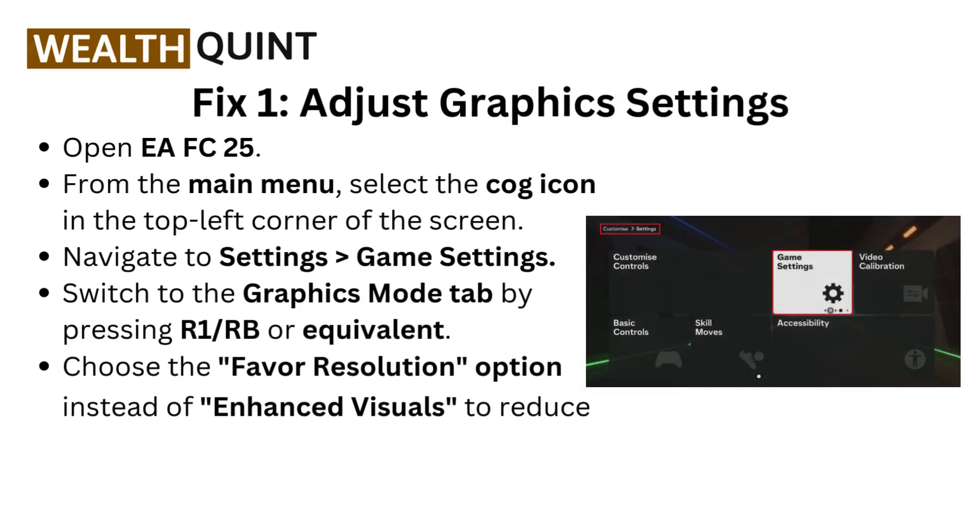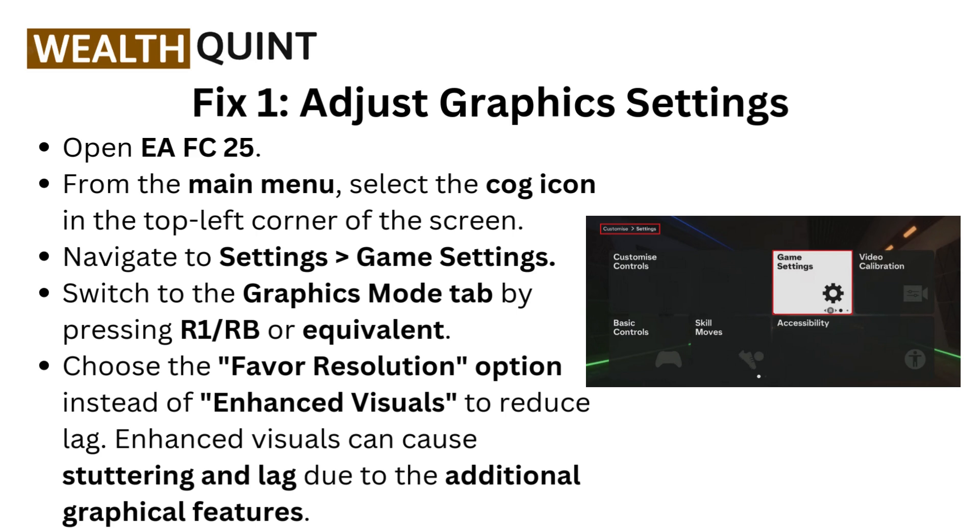Fix 1: Adjust graphics settings. Open EAFC25 from the main menu. Select the cog icon in the top left corner of the screen, navigate to the settings, then go to game settings, and switch to the graphics mode tab by pressing R1, RB, or equivalent. Choose the favor resolution option instead of enhanced visuals to reduce lag.